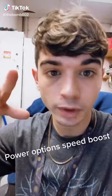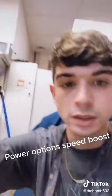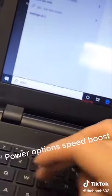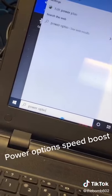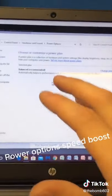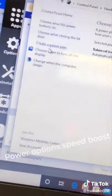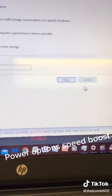Some of you may have seen the video going around about how to make your computer faster from the power options. Yes, I want to say that this does work. You can get to your power options by typing 'power options', editing your power plan. Now, in a lot of cases there is only 'balanced' in this menu, so you'll want to create your own power plan and use the template of 'high performance'.